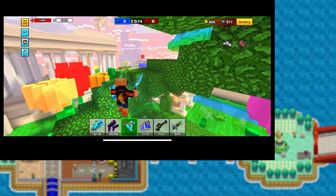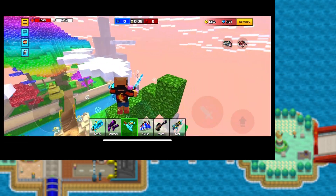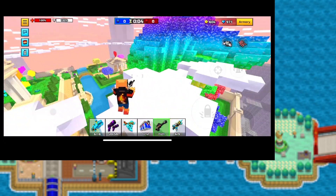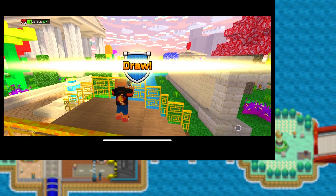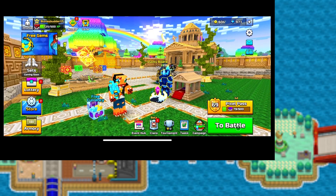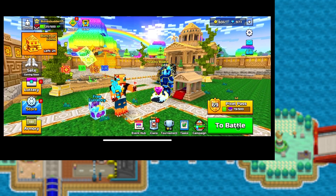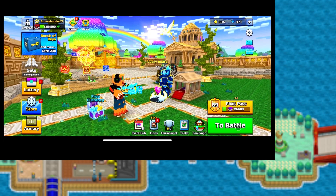Fall damage was a very brutal mechanic, and now we don't see it anymore. This is the only way, to my knowledge, to really see it in its true form — and even then it is a very brutal thing. If you really want to test out fall damage for yourself, maybe see exactly how much damage you take upon hitting the ground or the exact height where you die, the best place to try is most likely Heaven Garden or Sky Islands.